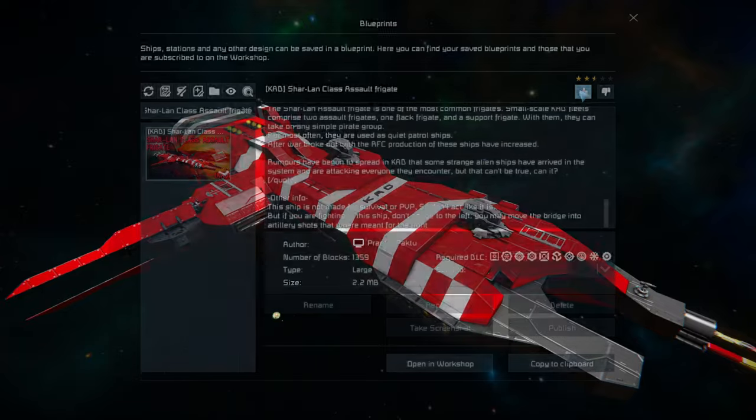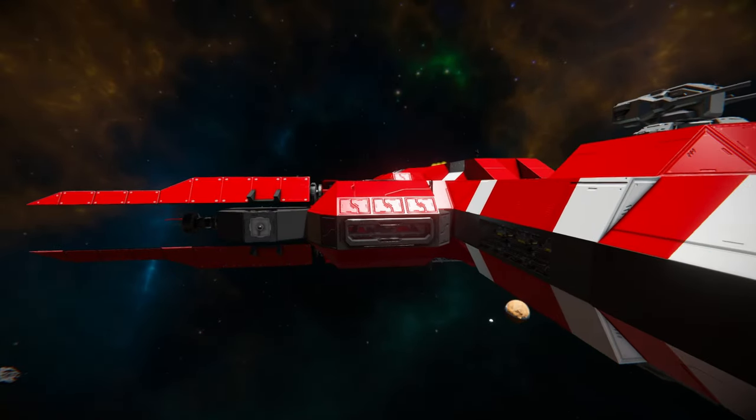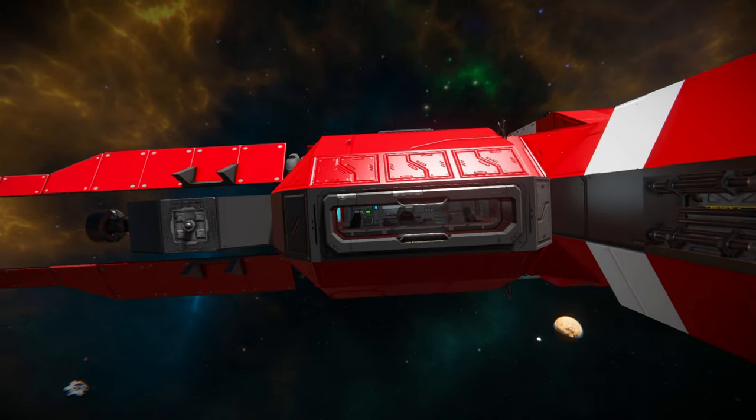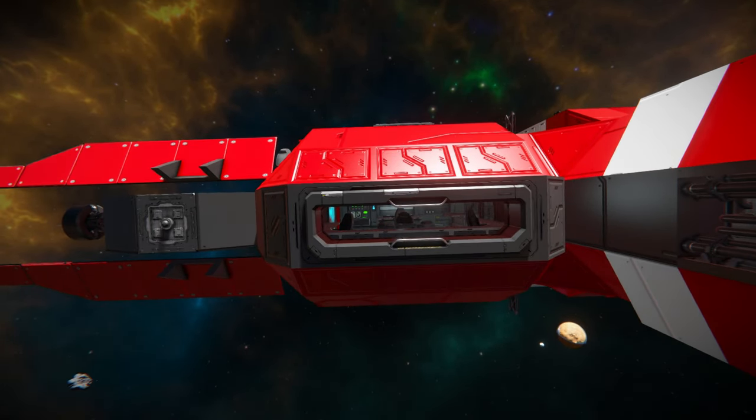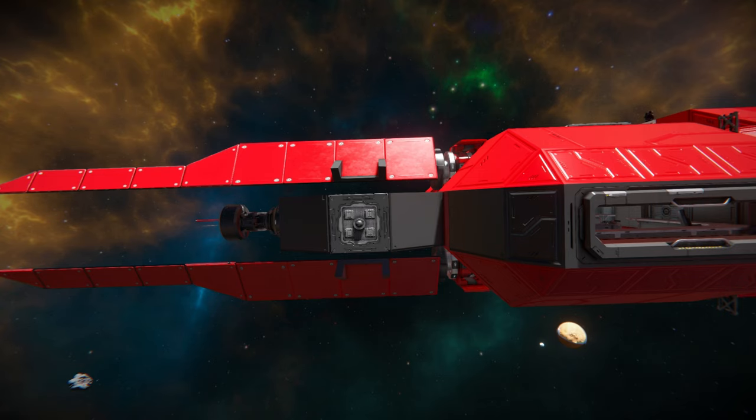I'm going to give this a thumbs up and move around toward the very front, starting at the bridge section. At the bridge we've got a lovely window where we can see our control seat to fly this thing around, with a bunch of other seats for passengers. To the left we can see our camera to get a good view of what's ahead, and then two rotors currently angling some armoured panels for a great look. Right behind there is our beacon to make sure we can always find this thing.